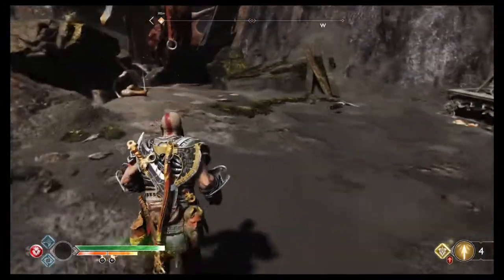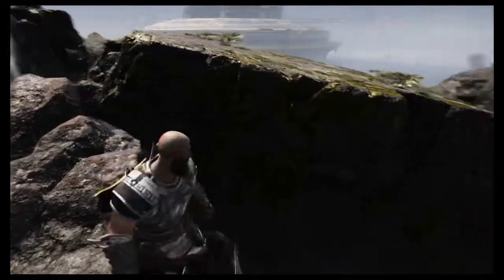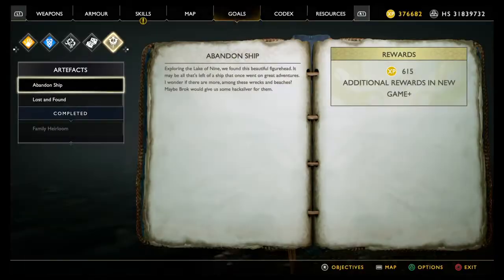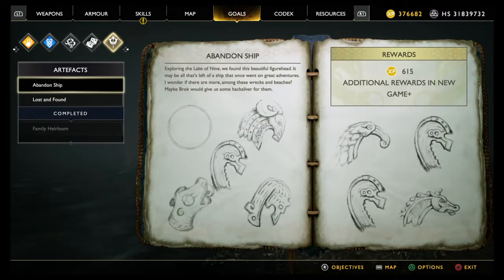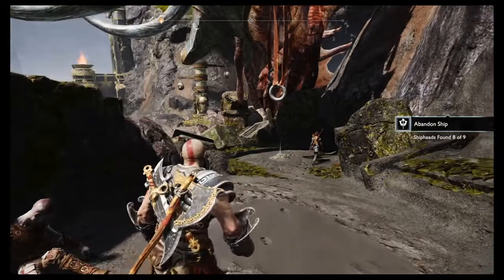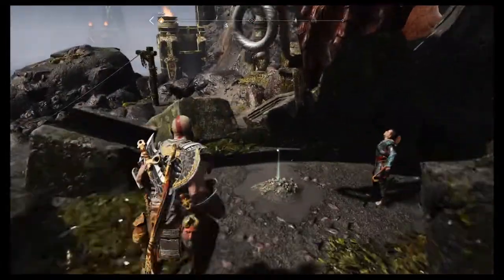There's certainly a knight at the top here — yes there is. So that's eight of nine. That is the bottom right of the right-hand page — that rather aggressive-looking horse. So that is at the Forgotten Caverns. And it looks like a treasure map down here which I'm just going to go and get.